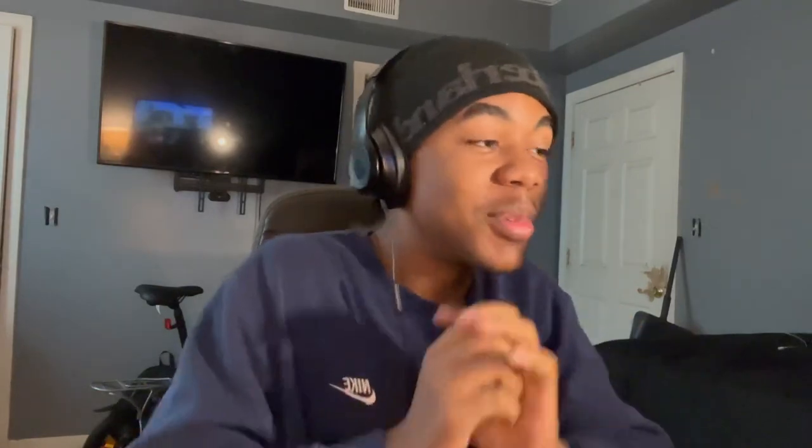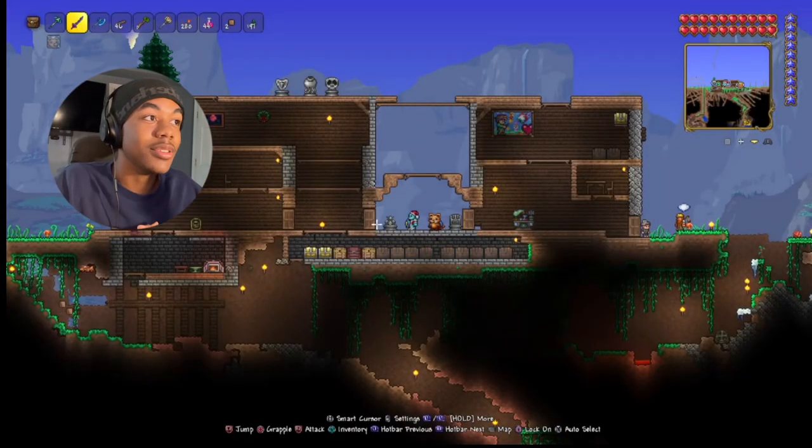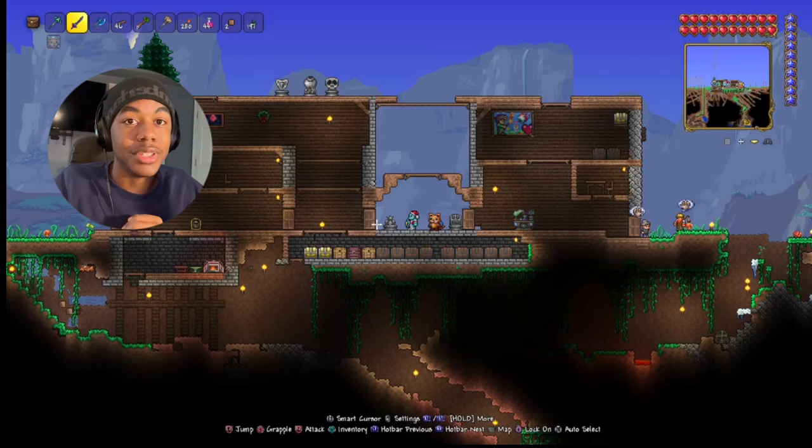Last episode I made titanium armor and I was expecting the comments to be like 'yay, you made titanium armor.' No — it was like 'you're supposed to get frost armor, why'd you make titanium?' You guys told me — well, one person said — go to the shimmer, throw everything in there. Just throw everything in there.